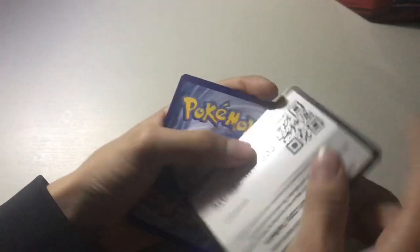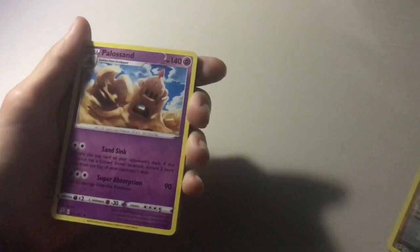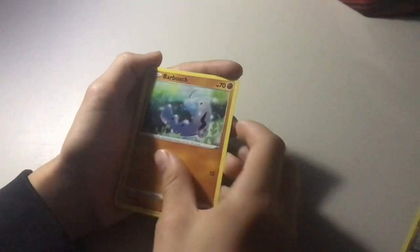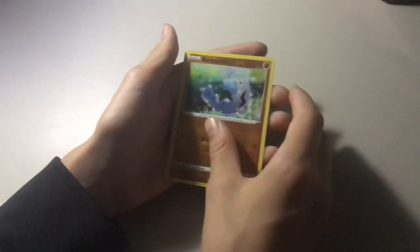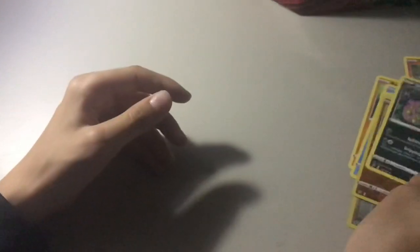We're gonna open up this pack — starting with the promo card again. Taking four from the back, putting them up front, and starting with an energy card. Then Palossand — 90 damage, that's pretty nice — trainer, Lampent, Mr. Mime, Caterpie, Barboach, Arrokuda — looks like a barracuda — Stufful, Barboach again, and Tombspirit. Looks pretty cool. Sorry, I just hit the camera.